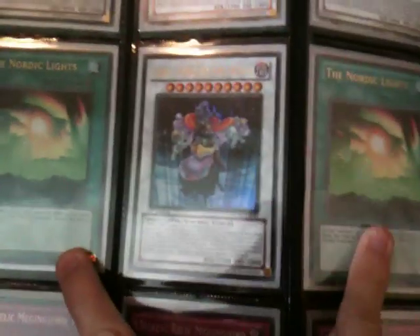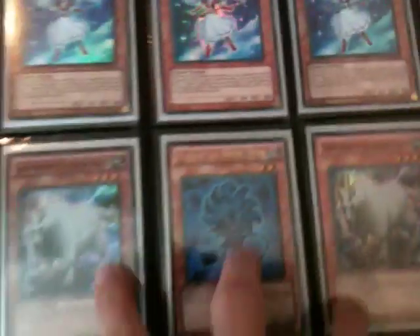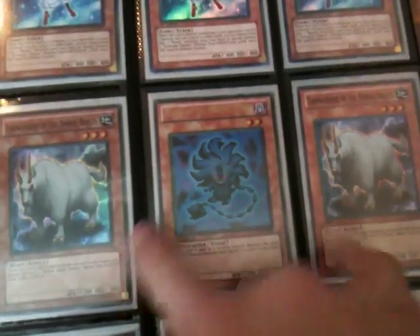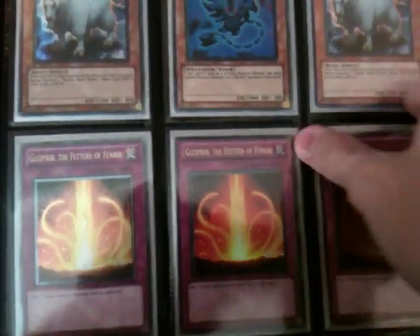Two Odins — one in Ultra, one in Ultimate — one Ultimate Thor, one Loki, two Nordic Lights, three Secret Meklord Emperor, three Super Valkyrie, two Super Tangoste, one Mara freshly pulled, two Ultimate Gleipnir and one Ultra — excellent card.